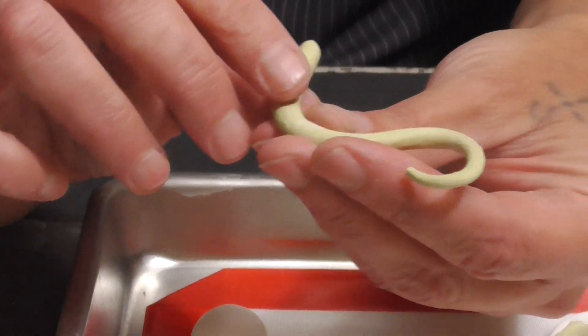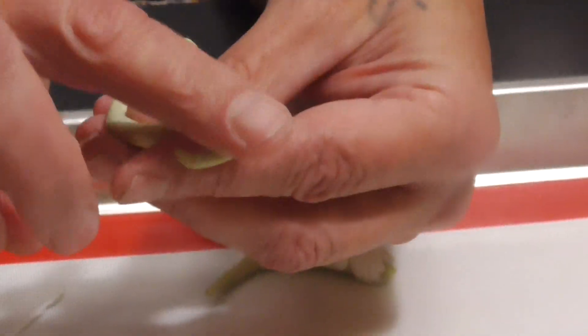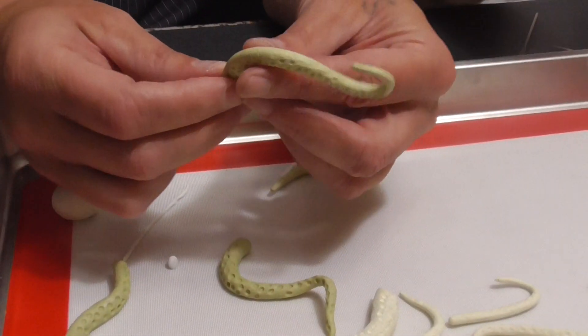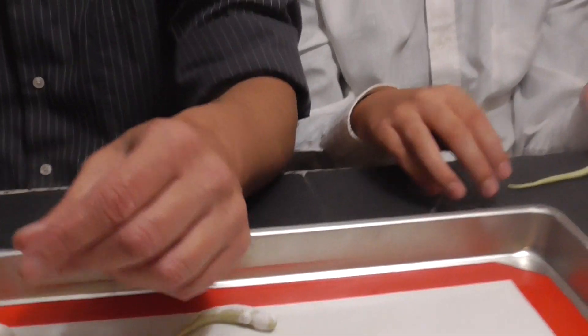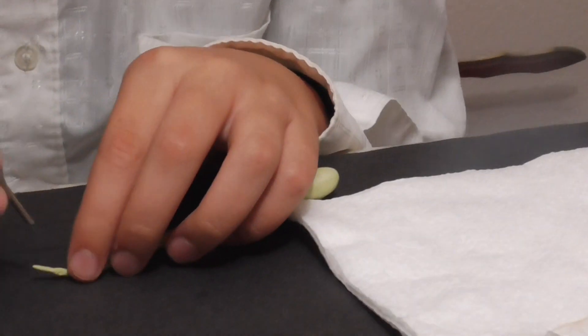If I were to leave it drying on this silicone mat, it will make a flat edge. And if you want it actually coming out like that, as opposed to laying flat, you want to put it in the water in the shape that you like. That's what your water is there for. He's going to leave this in the water until tomorrow morning.